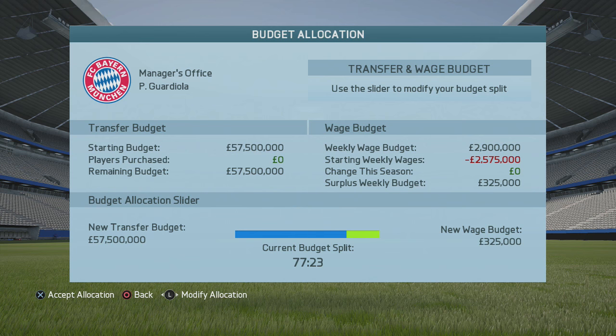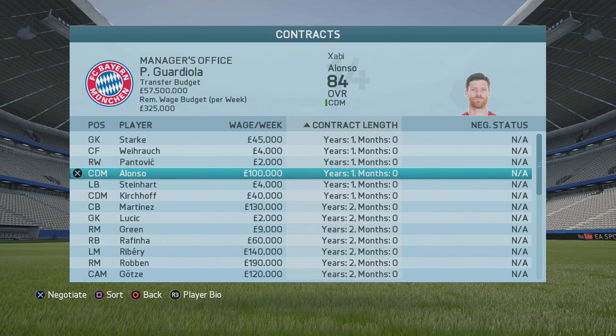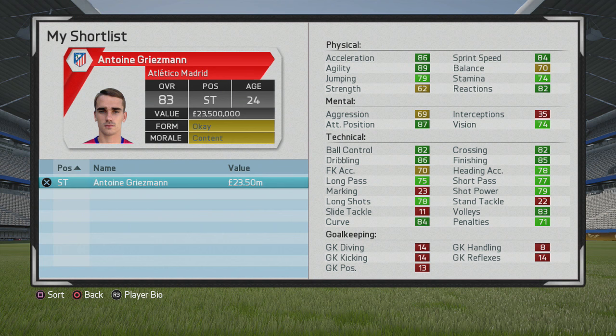Looking at contracts, there are a couple of players whose deals are up at the end of the year. Xabi Alonso is the most notable one. Personally speaking, Kirchhoff and Alonso are the only two you should really consider here.